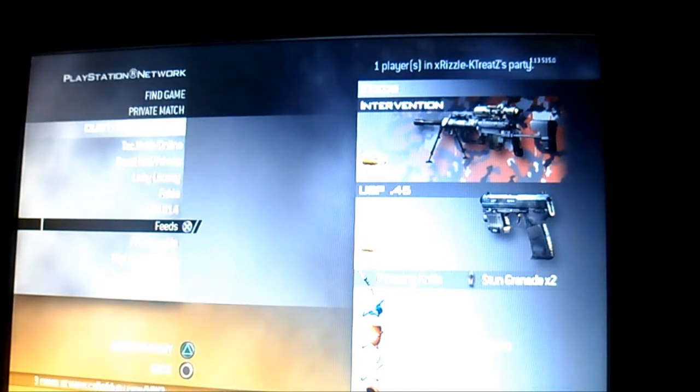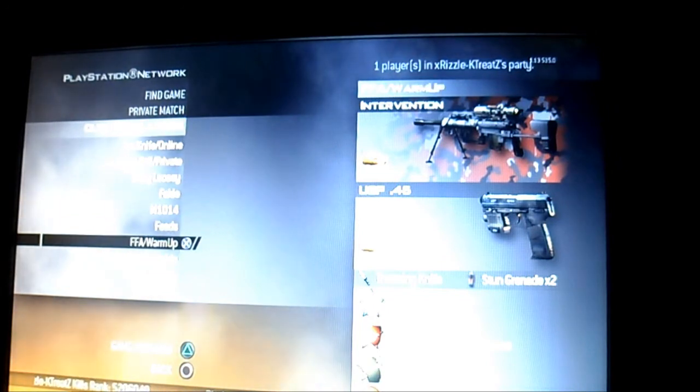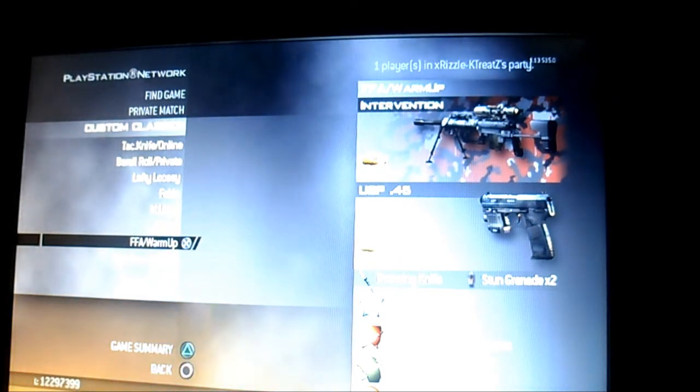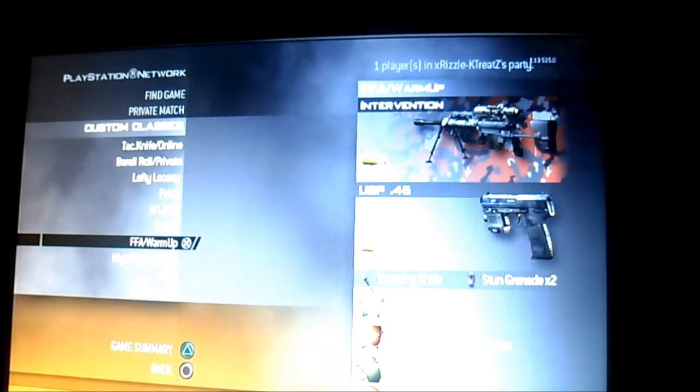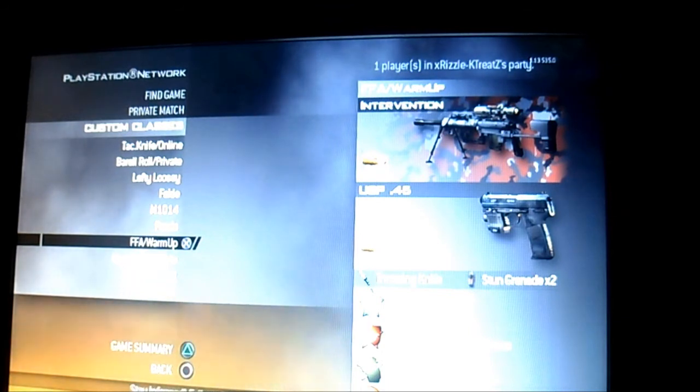This is when I go for feeds. I put Scavenger Pro, throwing knife, USP .45, and FMJ. This is for warm-ups. I have Sleight of Hand, Stopping Power, Ninja, throwing knife, stun grenade, USP .45 with FMJ, and Intervention with FMJ.